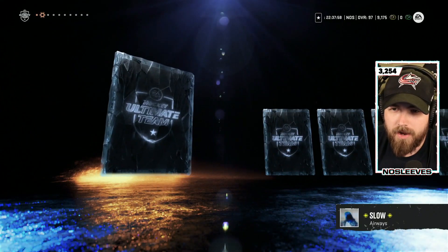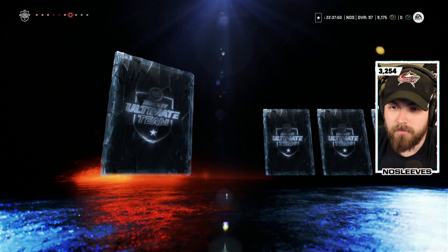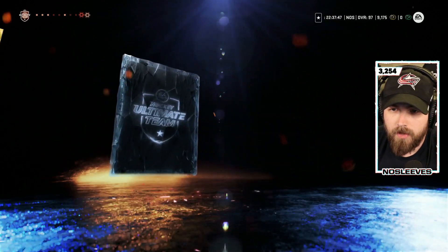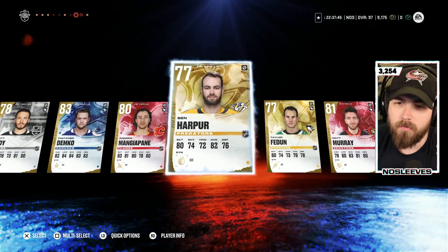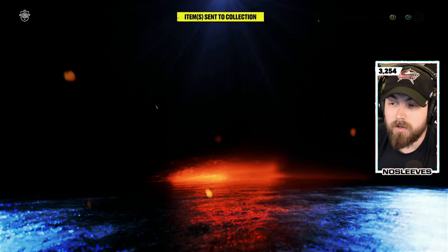We got Kyle Palmieri, Kubelik, Casey DeSmith, Wallinen, Matt Roy. We got Thatcher Demko again — we love Thatcher Demko. Harper and Matt Murray in pack number one. Basically just cards that are going to go right back into making more collectibles.